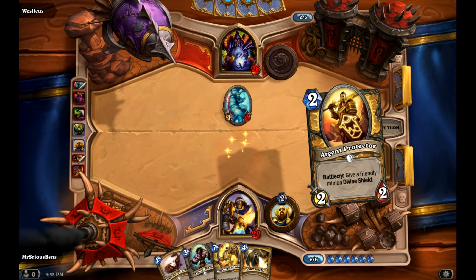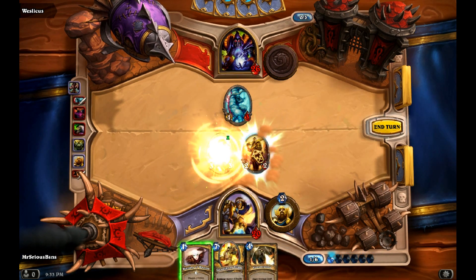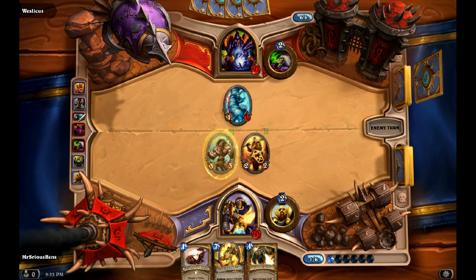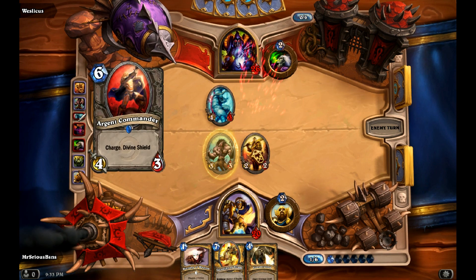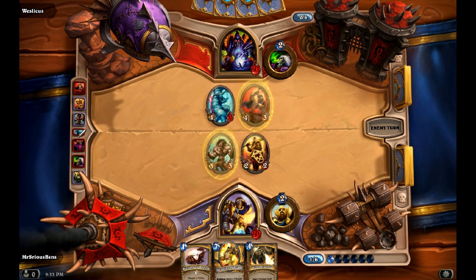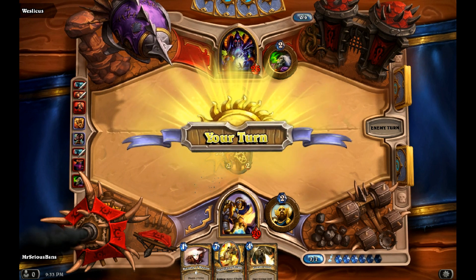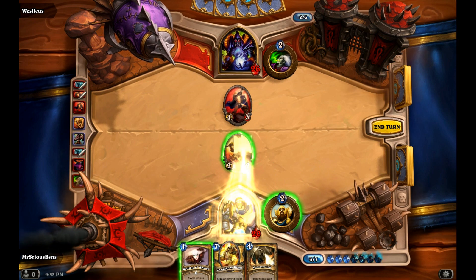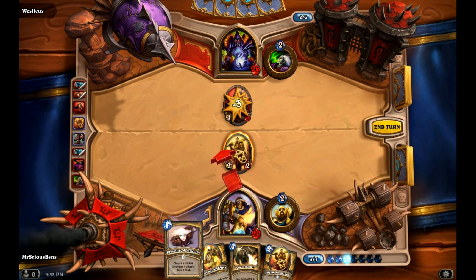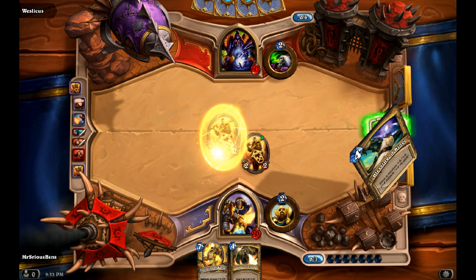Because I can do stuff like this. He'll probably cast Mortal Coil or something to break the Divine Shield. But then if he trades off his Yeti for it, that's fine. So we'll just kill that off, then Blessing of Wisdom, and give this dude Divine Shield and keep it going.